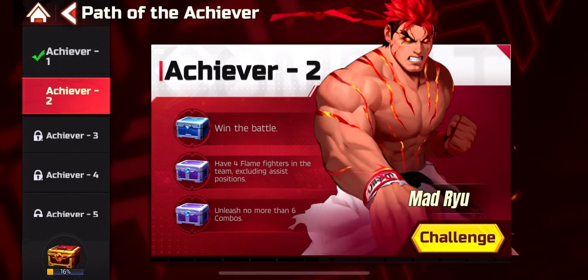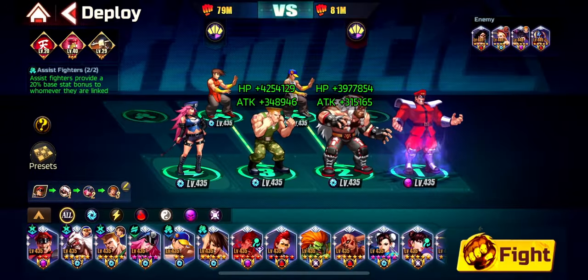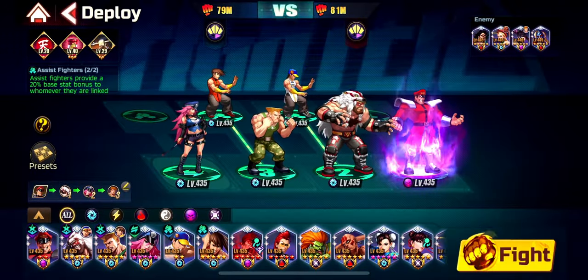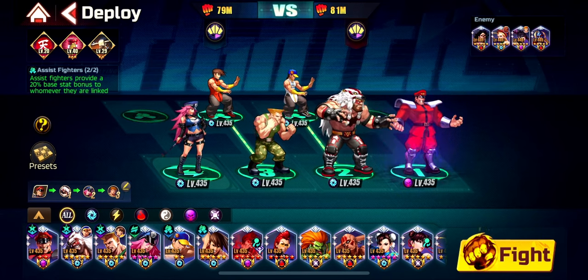The second Achiever: have 4 Flame Fighters and unleash no more than 6 combos — also easy. That means Super, C1, C2, C3, Super, C1 — and that's it. So I'm going to use Viper and Fire Adon.